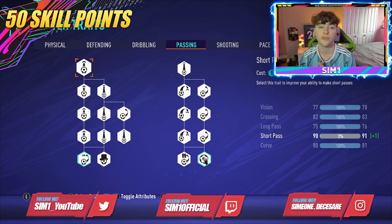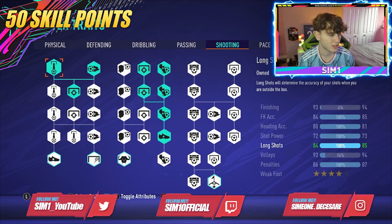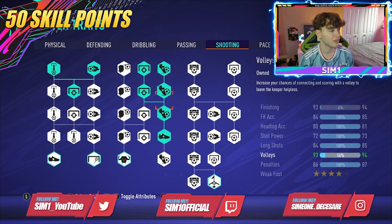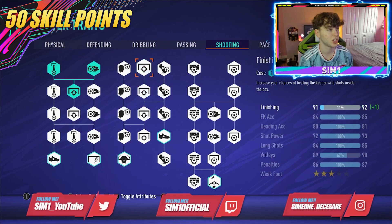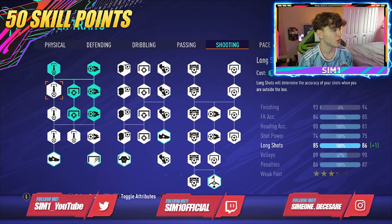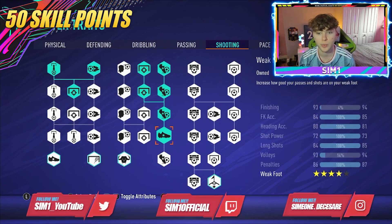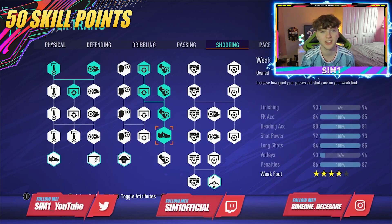For passing we've put nothing on — we'll focus on that in the 75 and 100 skill point builds. For shooting, we've upgraded to a four star weak foot. Make sure to go for this specific branch of the four star weak foot tree — it takes only nine skill points compared to the other branch which costs a lot more. That way you can upgrade other traits as well.